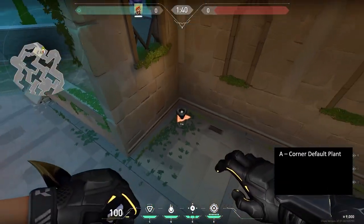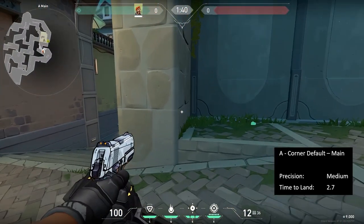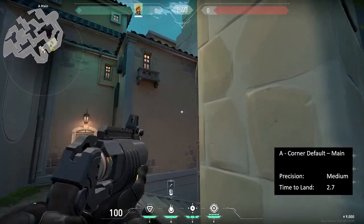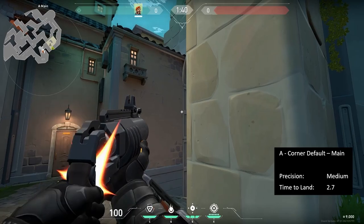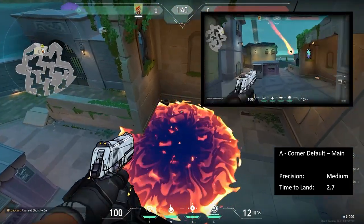A corner default plant for this next set. From Main, line up with this shadowed corner of the pillar and peek until you see this mark on the wall, then shoot at the mark. You can still hit this from the front of the pillar, but you'll be a bit exposed.